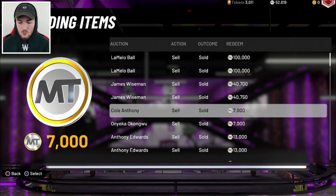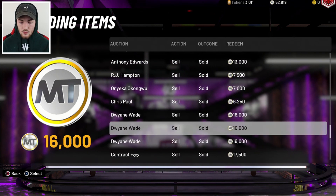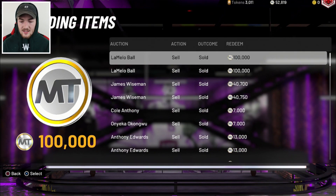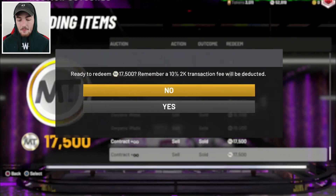I sold two LaMelo Balls, James Wiseman, a bunch of other stuff which didn't sell for a lot. I had some D-Wades that sold for 16K each, and some diamond contracts that sold for 17K each. So we're going to go ahead and redeem everything and see how much MT we made after the pack opening.